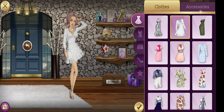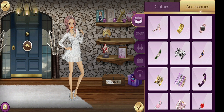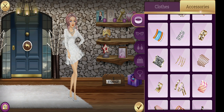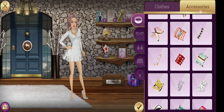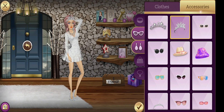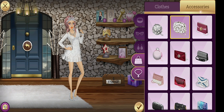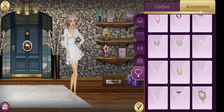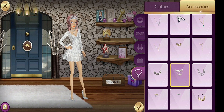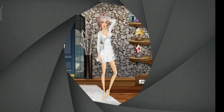Now I'm trying the white dress. It's very beautiful. Now I'm trying to find the matching bracelet. The tiara is very beautiful — it's my favorite tiara in the game. Now earrings, bags, and of course I'm trying to match the necklace for this dress too. Okay, my look is completed. I'll click a picture of it.